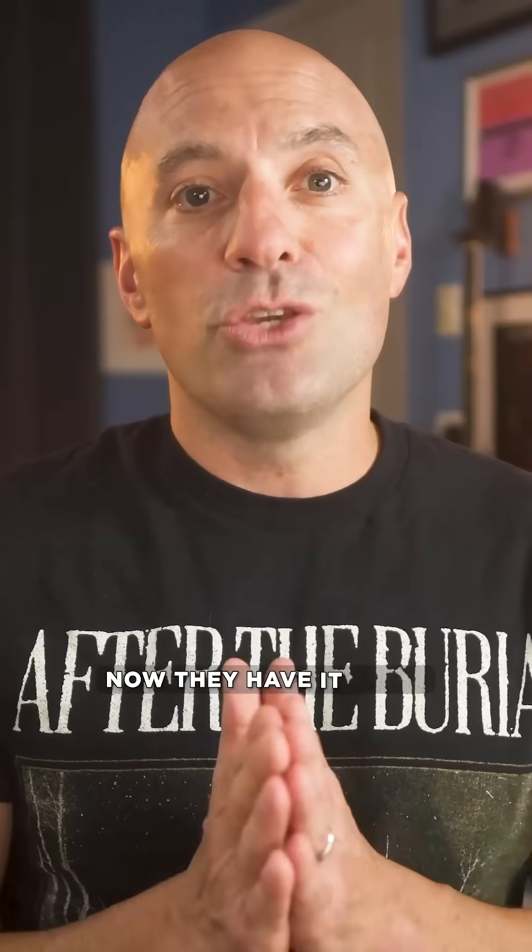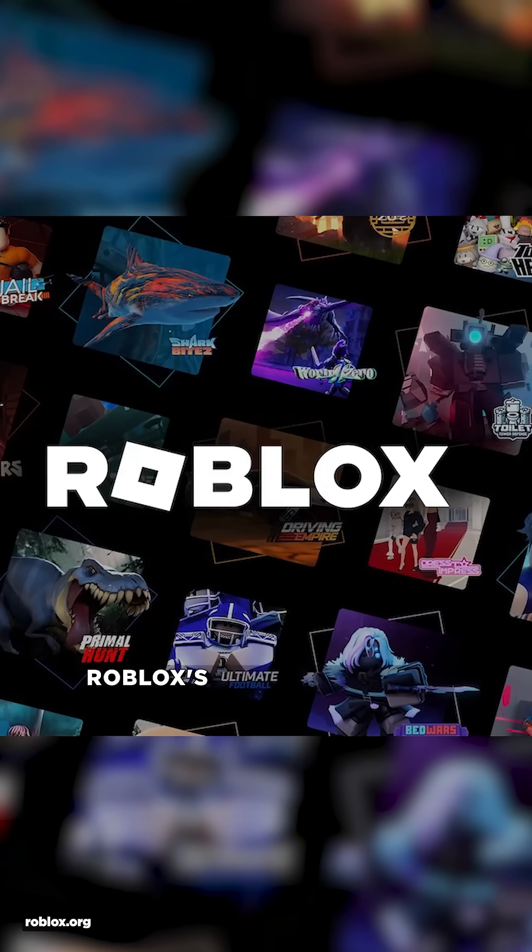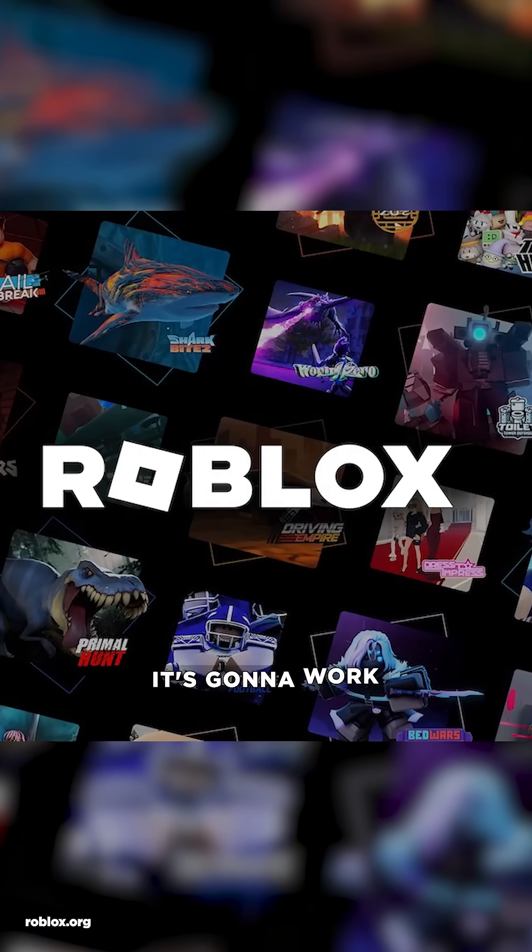The biggest thing missing from Rive compared to Flash was built-in coding. Now they have it, using Luau — a very performant language used by Roblox. And if it works for Roblox's massive worlds, it's going to work for your project.